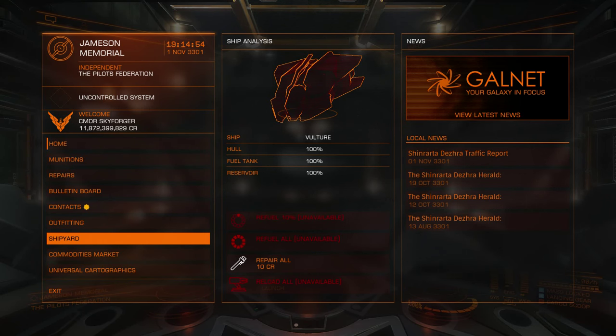Greetings, Commanders. Your ship for now is your character. You can upgrade different modules, and with crafting that will come next year in Horizons, you will be able to customize your ship even more. At some point we will be able to walk around ships and stations, so we will have our characters and we will be able to tweak our looks, but for now the ship is our character.